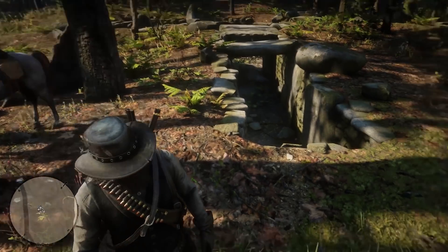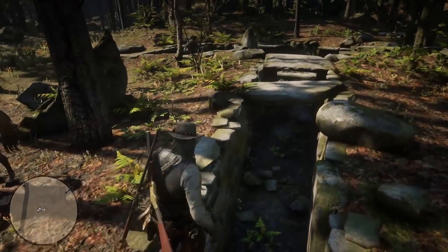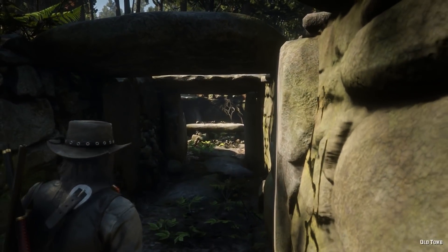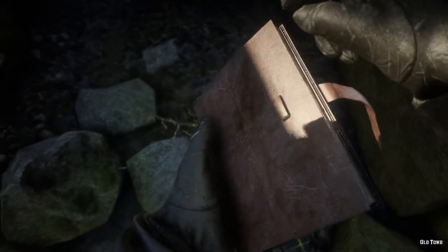Now if we head out of here, you'll find an old ruin. To find the hatchet and helmet you're going to want to inspect the site to add it to Arthur or John's notebook, depending on how far in the story you are.